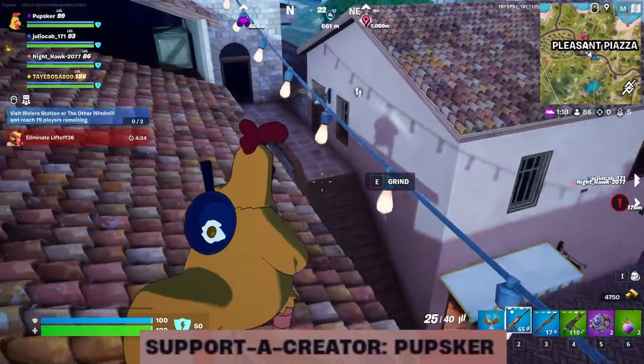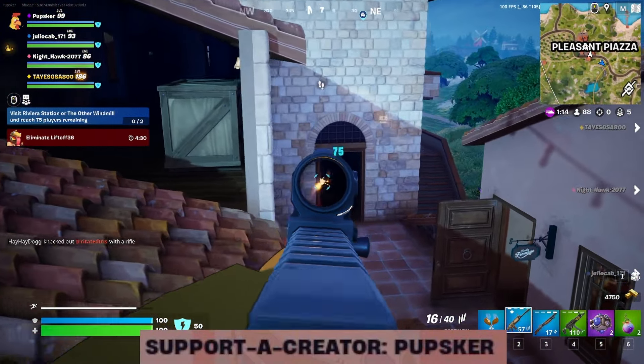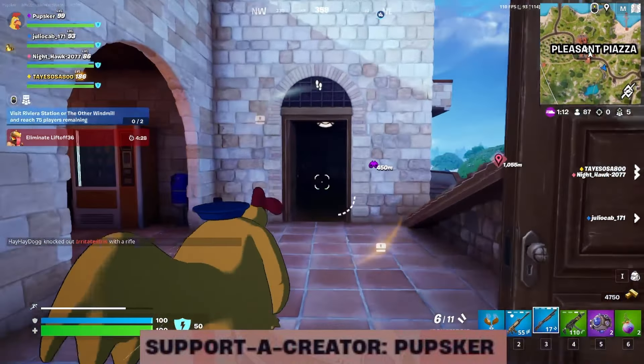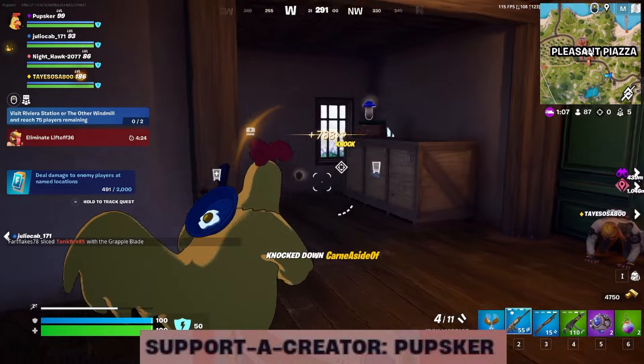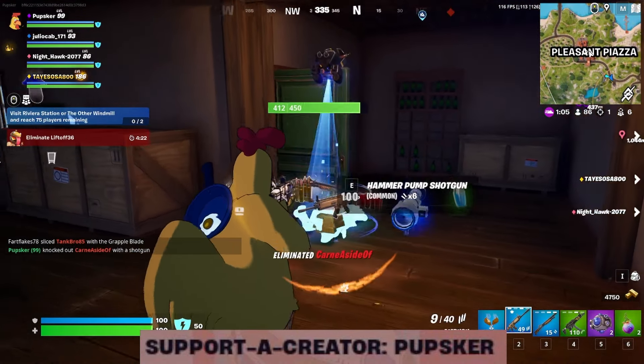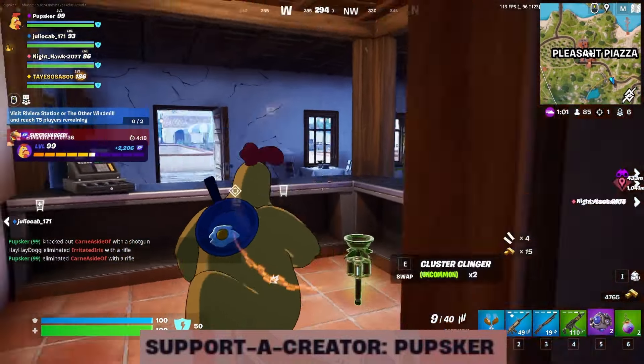When you run full squad publics on non-ranked mode, there's a higher chance that you will get a bunch of random AI or bot characters on the enemy team, so you can quite easily just destroy a ton of enemies. Like that could have been a bot character — we will never know, could have been a real person too.